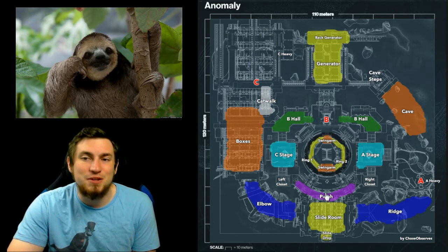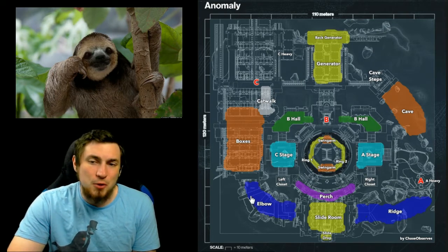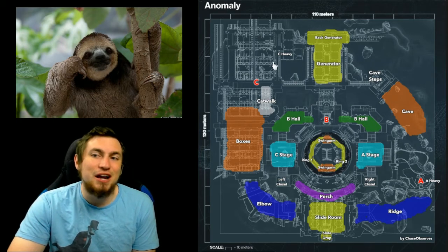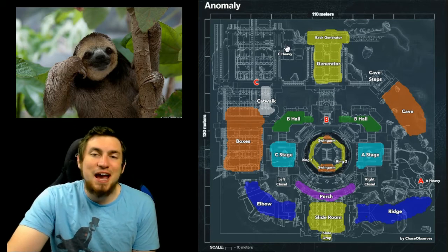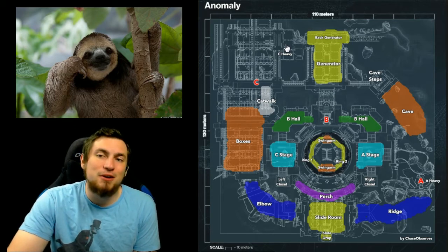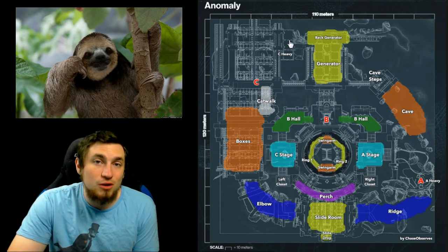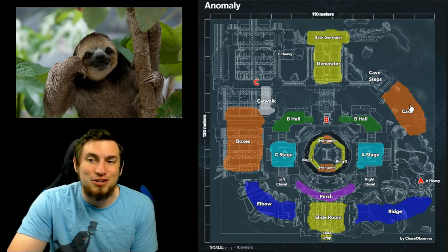When I was running trials on Friday with viewers, I didn't really know many of the callouts. I was calling Perch 'catwalk,' which was confusing because some people thought I was talking about the actual catwalk. We were also referring to both elbow and cave as 'cave,' and calling the entire general area just 'outside.' The callouts were fairly ambiguous, but this map is actually very good for generalized callouts.